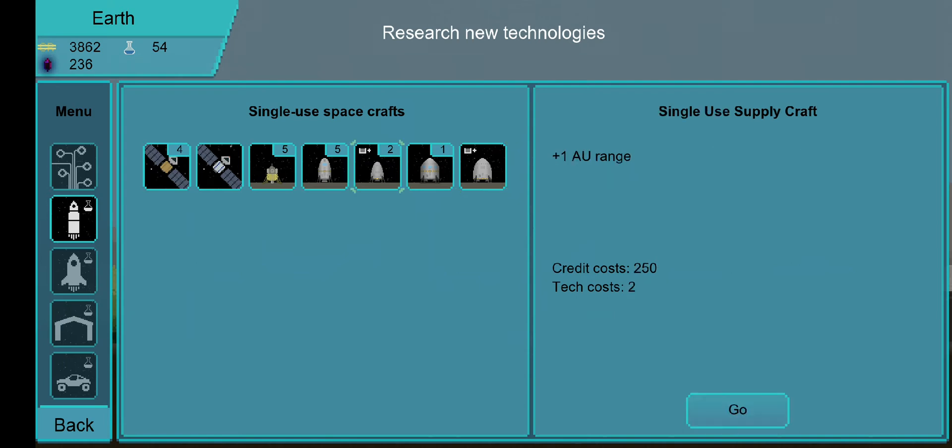As you can see, there are different types of ships available later on. A single-use supply craft is very useful if you need to send a ship somewhere to build an outpost. I already built my Mercury base using one.